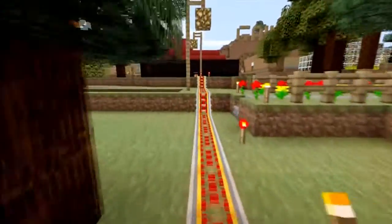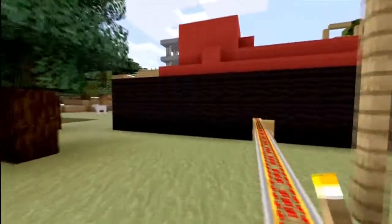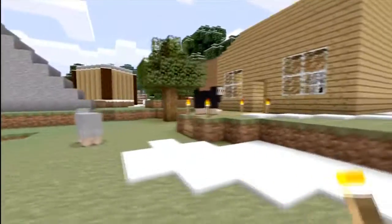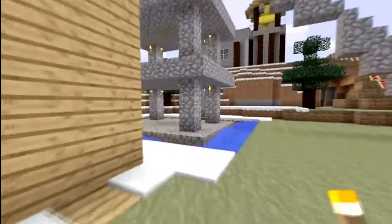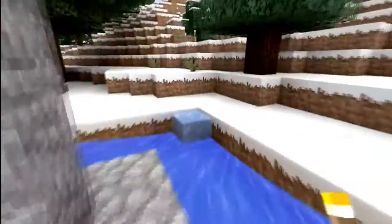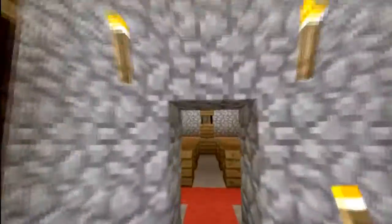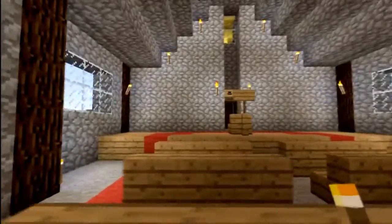The final creation I'm showing you in this video is a church. Built it yesterday, took me not too long but still a fair amount of time. We head past the Colosseum and around here - this is the entrance to the church courtyard area. Heading up into the church, I'm pretty proud of it, I think it looks quite nice actually, little pictures around the place.